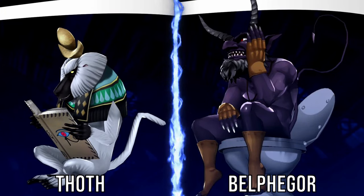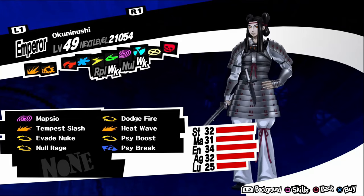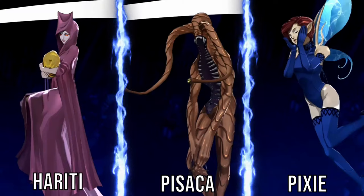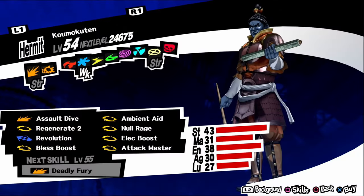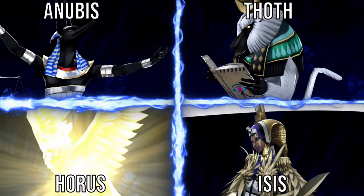Koumokuten: fuse an Oze and a Daisoujou. Seth: fuse a Horus, an Anubis, a Thoth, and an Isis. Pale Rider: fuse a Yolungu and an Anubis. Rajanaga: fuse a Sarasvati and a Rangda. Yatagarasu: fuse a Rajanaga and a Garuda. Black Rider: fuse a Yolungu and a Hariti. Cert: fuse a Sarasvati and a Fortuna. Trumpeter: fuse a Black Rider, a Pale Rider, a Red Rider, and a White Rider. Siryu: fuse a Cert and a Seth. Quetzalcoatl: fuse a Baphomet and a Titania.